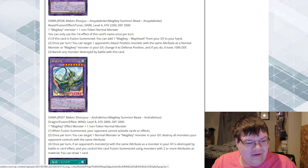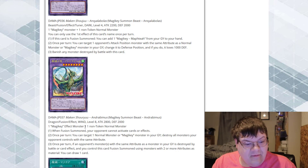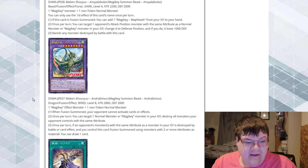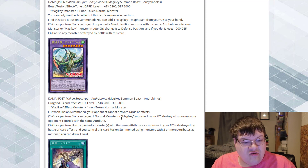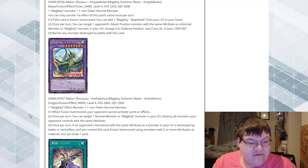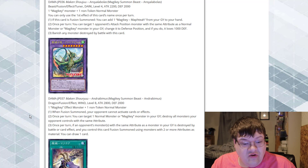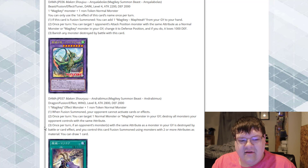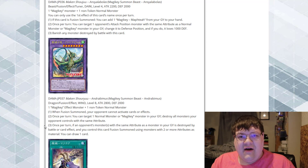Next up we have wind. Magic key effect monster plus one non-token. They're going to give this deck a link one and I'm going to cry. When fusion summoned, your opponent cannot activate cards or effects — that's pretty good. Once per turn, you can target one normal monster or a magic key monster in your graveyard and destroy all opponent's monsters with the same attribute. Once per turn, if your opponent's monsters with the same attribute as a monster in your graveyard are destroyed by battle or card effect, and you control the fusions using monsters with two or more material, you can draw a card. I'm really hoping the restrictions are going to be good. This feels like Sun Avalon 2.0.